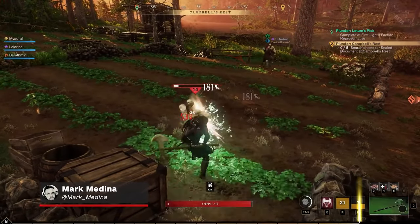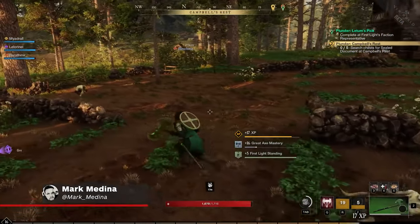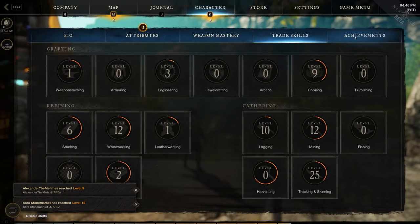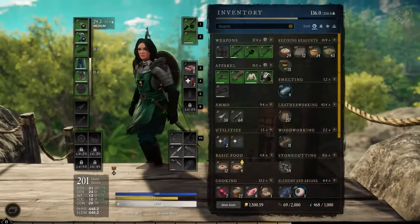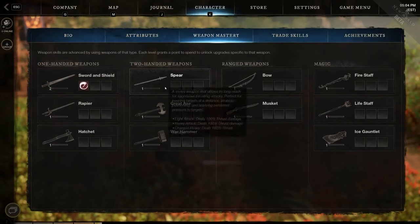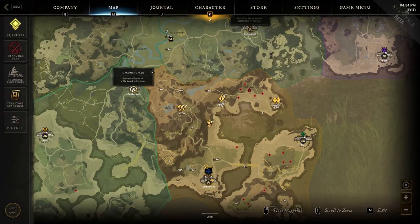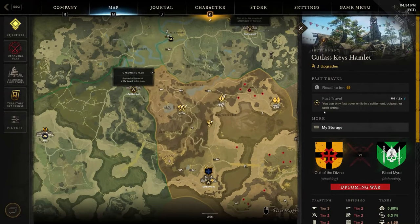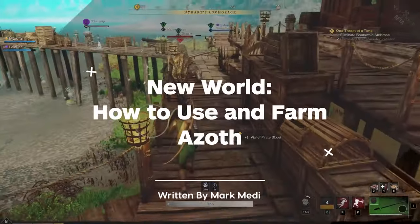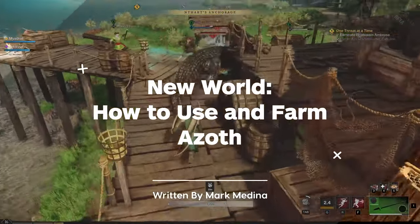Amazon Studios' New World is in closed beta right now, and like with any MMO you'll be greeted right from the start with a ton of systems to learn and currencies to keep track of. One of the most important and hard to come by is called Azoth, which is required for things like resetting your weapon talents and even fast traveling, which is especially helpful since New World is huge. Here are a few different ways to stay stocked up on Azoth.